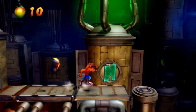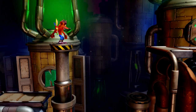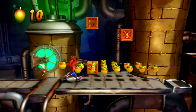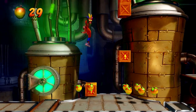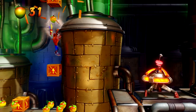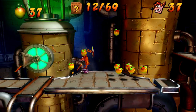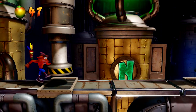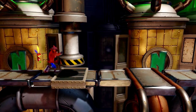There we go — that's why this level is called Piston It Away. You jump on these ones. This can be quite a tricky level. Get your mind out of the gutter — I know it says it's got 69 boxes but we're not here to talk about that, we're just collecting boxes and beating levels.